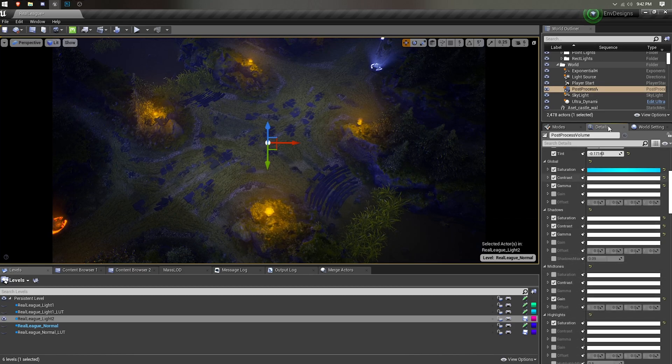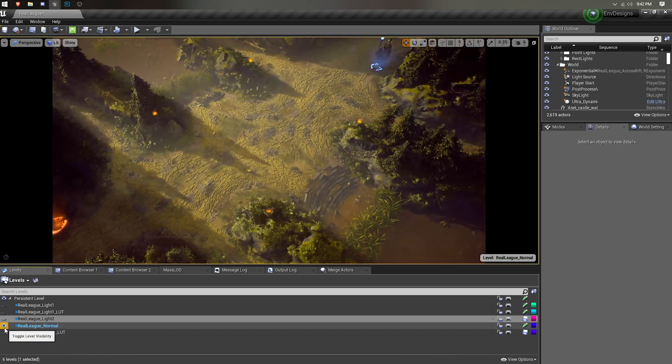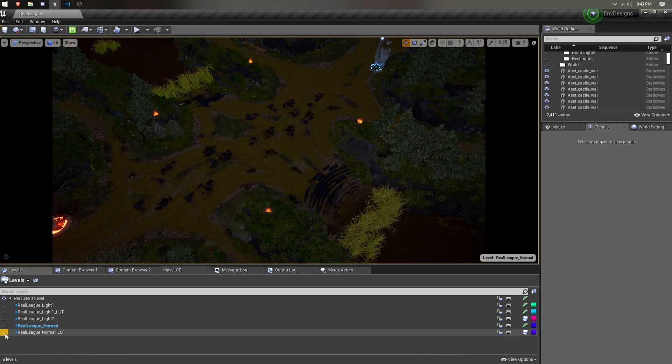For the post-processing volume, I adjusted the shadow color to be a bit more vibrant, and bumped the gain up so the darker areas were brighter.